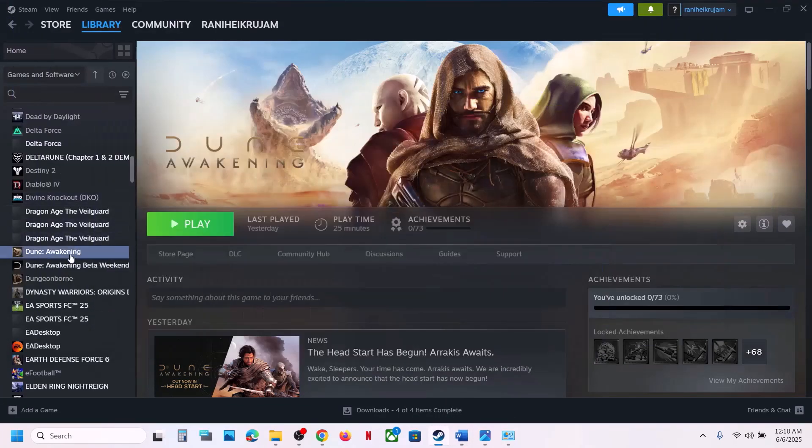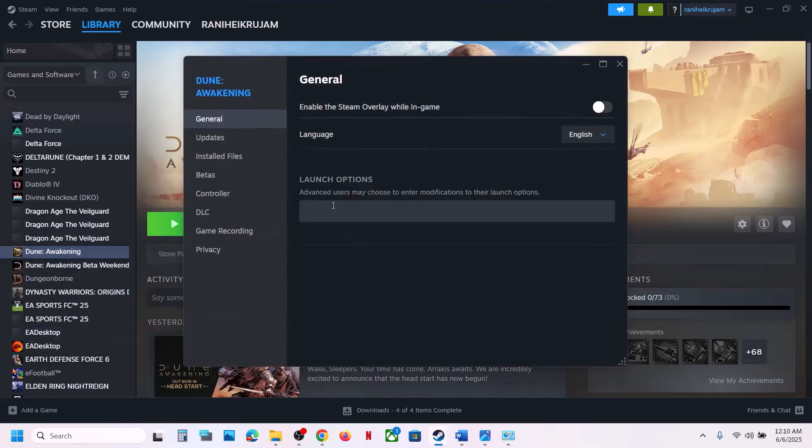The next step is to try DX11 or DX12 in the launch options. Right-click the game in Steam, select Properties, and in the launch options type '-dx11.' Launch the game and check. If that doesn't work, try '-dx12' instead. If still not working, remove this and follow the next step.